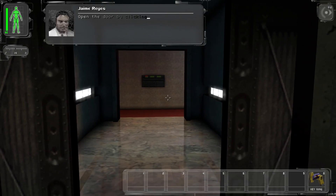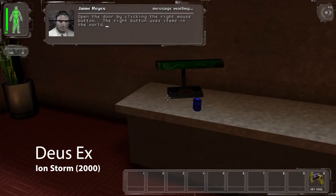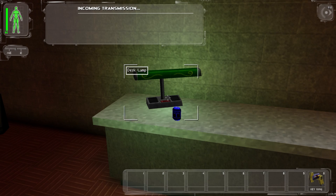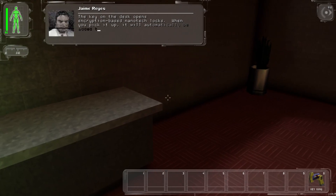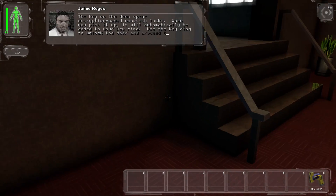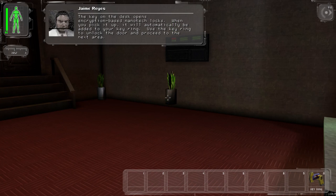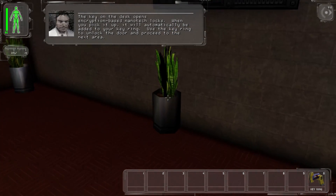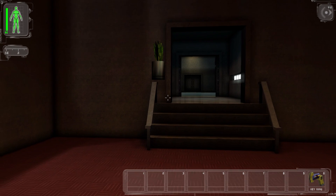The original Deus Ex did this by drawing a partial bounding box around the object in question. This is pretty simple to do — you just calculate the extents of the bounding box of the mesh, then convert those world coordinates to screen coordinates and draw a box. I don't mind this and it looks suitably cyberpunk-y, but it's not all that integrated with the world. It's like something on top.